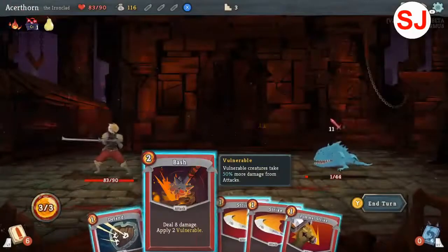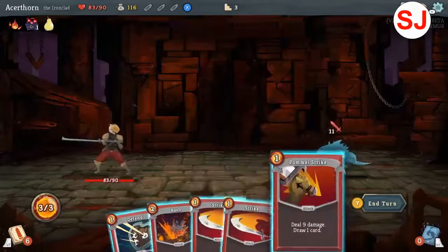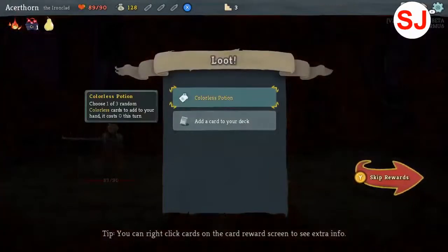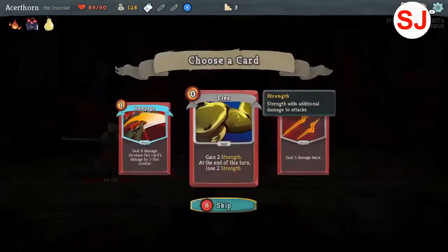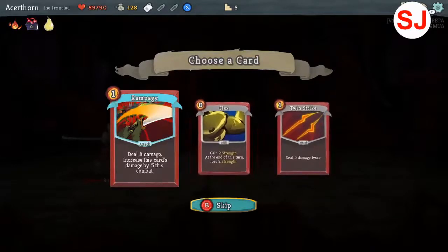Battle start. Deal six damage. Colorless Potion — choose one of three random colorless cards to add to your hand, it costs zero this turn. Wait, cost? What the hell are you talking about? Gain two strength at the end of this turn, lose two strength — adds additional damage to attacks. Deal five damage twice. Deal eight damage, increase this card's damage by five this combat. I'll go with this.